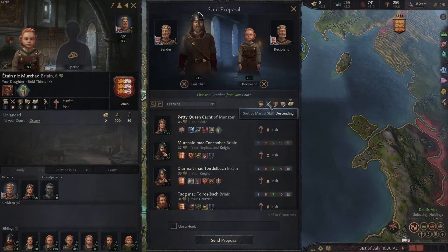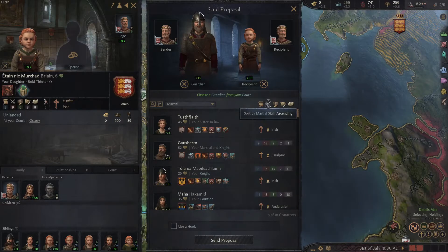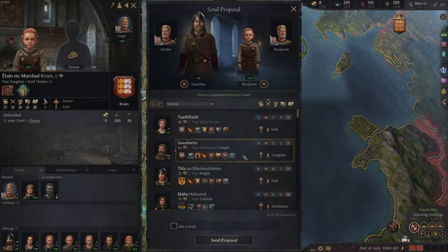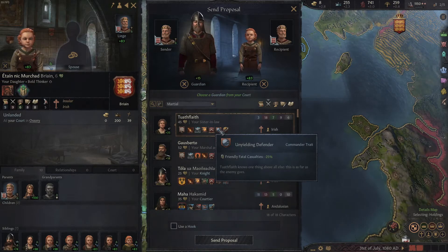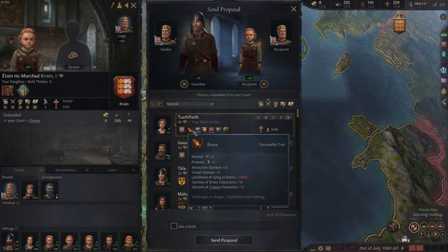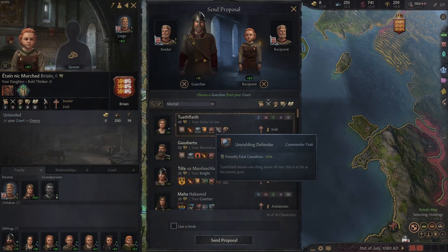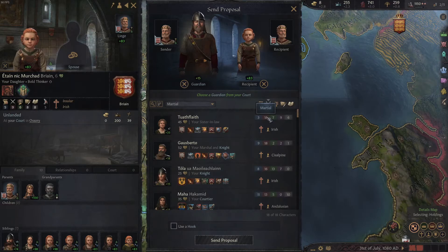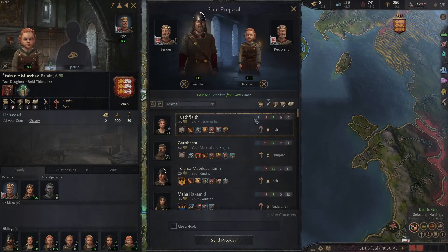I know there are other benefits you can weigh — choosing a guardian will increase their opinion of you by 15, so if there's someone with a high martial skill that you also want to improve relations with, you might put some more weight toward them. Then I look at the various traits of the guardian. The key thing is: if their education focus is martial, I make sure the guardian has a high martial skill, and then I align those two things. I put a little bit of weight on the opinion factor as well.